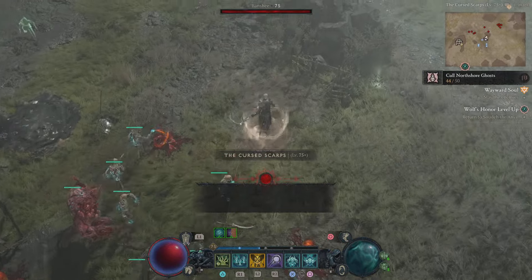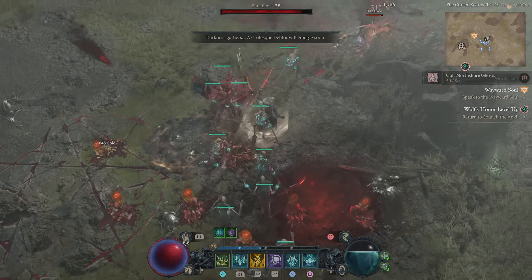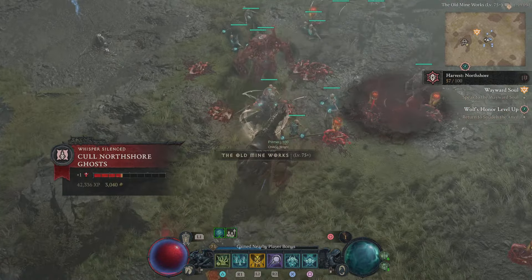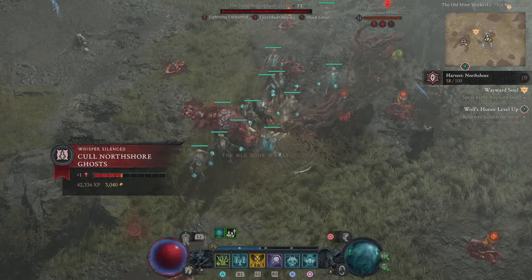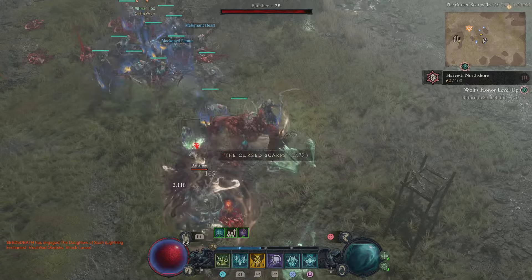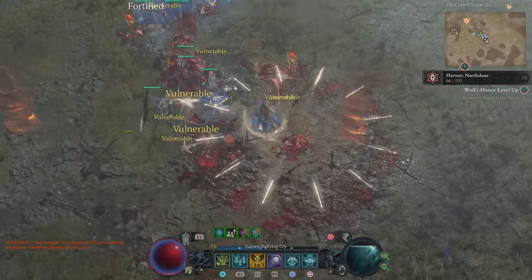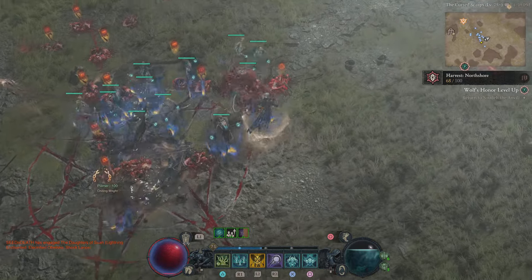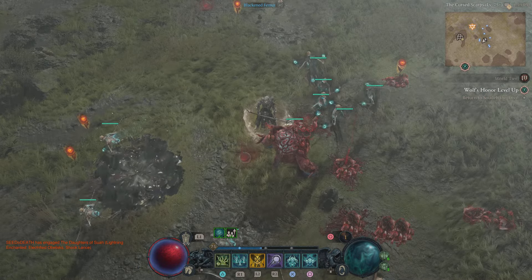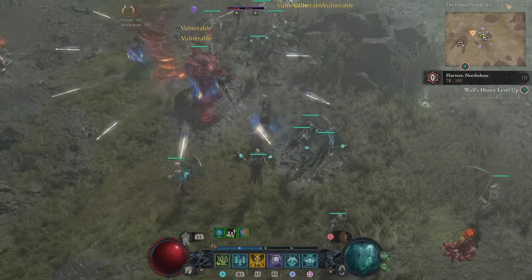I like using Blight a lot, so I constantly will Iron Maiden the enemy and I can constantly use Blight, which I really like. The more enemies, the better it is. I'll be a more active Necromancer, not just sitting around. I could just stand in Helltide and let my minions do their thing — that typical AFK Necro.